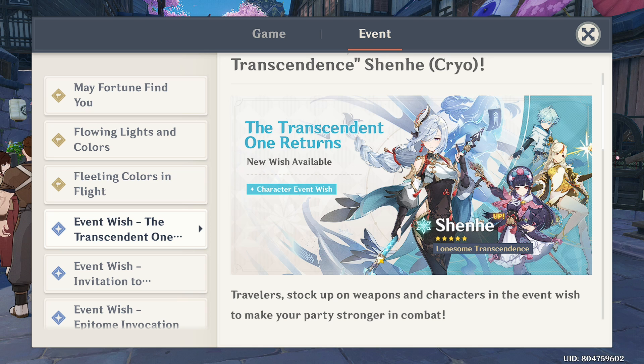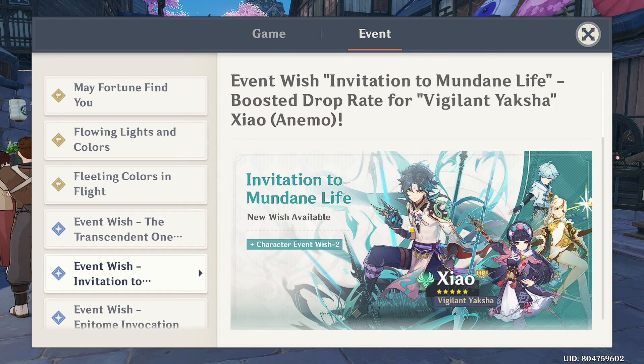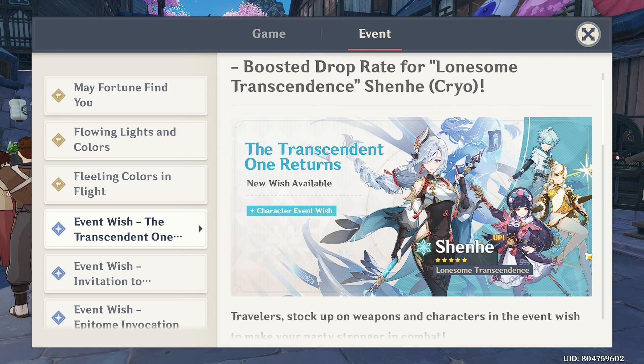The first banner is Shenhe. She is a cryo support as miHoYo described, and then we have Xiao alongside Shenhe, so you will have two banners at the same time. The four-star picks are pretty good — notably Yunjin, who will be another support character with polearm and Geo. Interestingly, they have two Geo and two Cryo characters in the same banner.